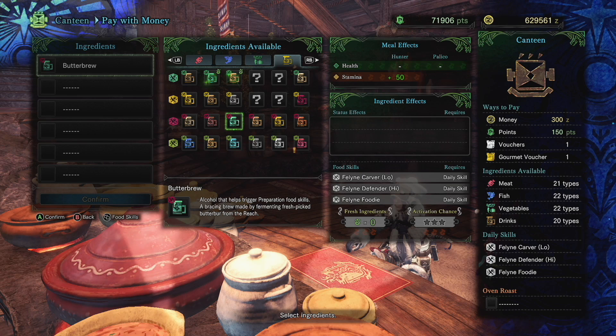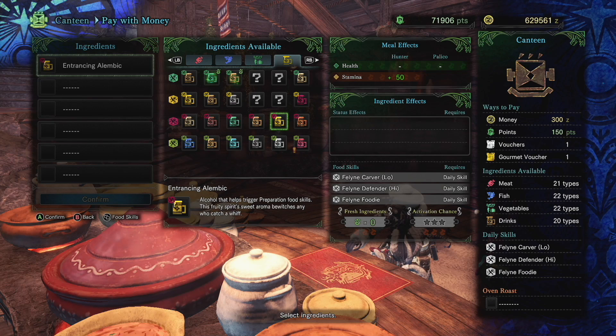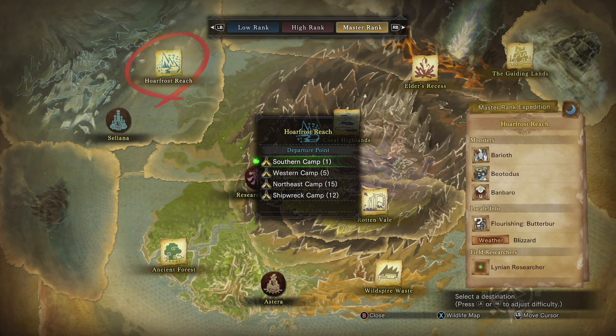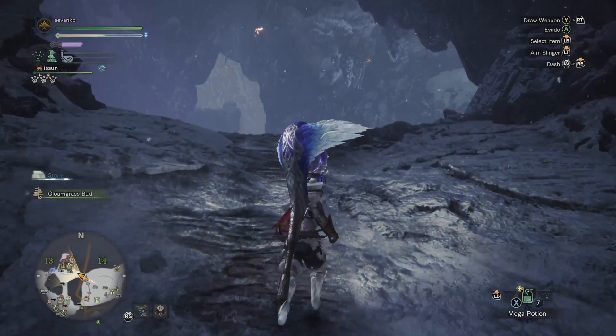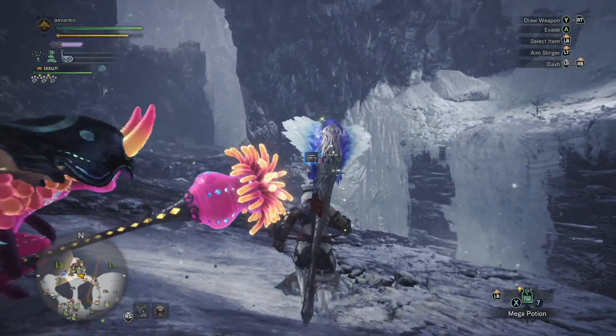The next three items on the top row are all tied to the same item: the Butterbur. This is a special type of plant you can find in the Hoarfrost Reach up at the top of the mountain. If you grab the normal one it unlocks one material, the rare one unlocks another, and there's a special rare you can only get when the map shows locale info flourishing for Butterbur.